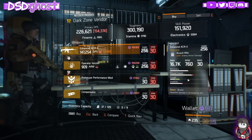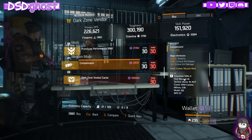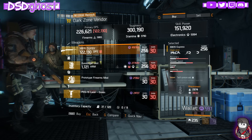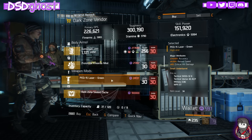East 34th Street. ACR - Brutal, Adept, Meticulous. Steadfast Holster, Sticky Bomb Damage. Compensator - Stability, Crit Chance, and Crit Damage. East 31st. M870 - Self-Preserved, Vicious, Predatory. Reckless Chest Piece. Firearms Exotic, and an Accuracy Grip.